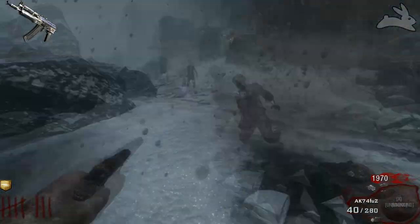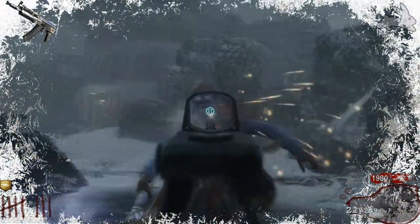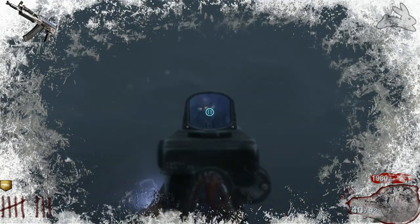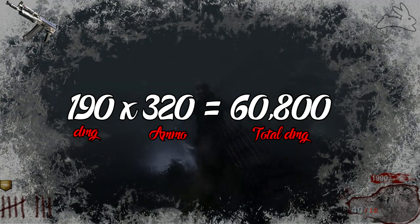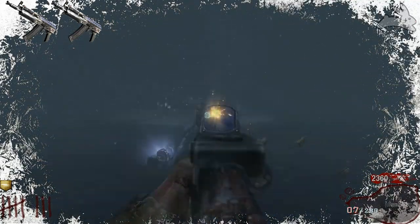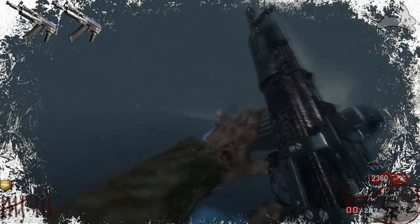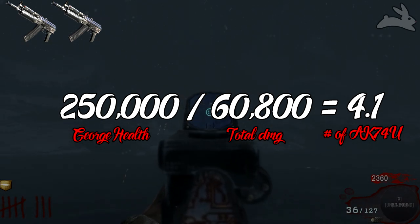A lot of people seem to think he regenerates health inside or outside the water — he does not. Once you start bringing his health down it never comes back up until you kill him and he respawns. Now let's see how much ammo it actually takes to kill him. We're looking at the AK-74U, or when upgraded, the AK-74 FU2. This weapon is regarded as one of the best in Black Ops 1 Zombies, and it's located at the bottom of the lighthouse. Once upgraded it holds 320 shots, and it does a maximum of 190 points of damage. So 190 multiplied by 320 gives us 60,800 — that's the maximum damage output with a full load of ammo.